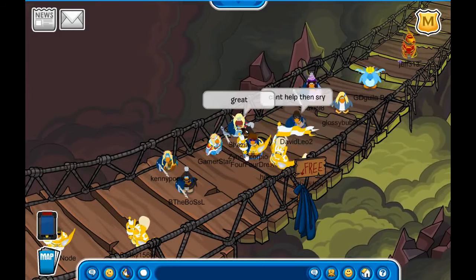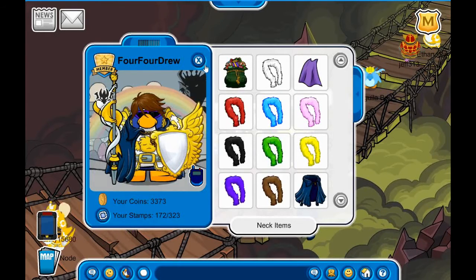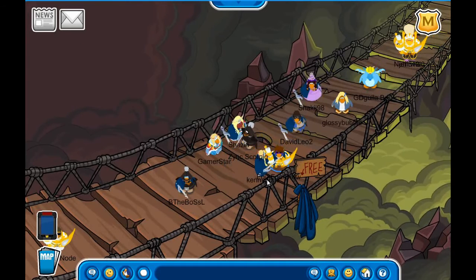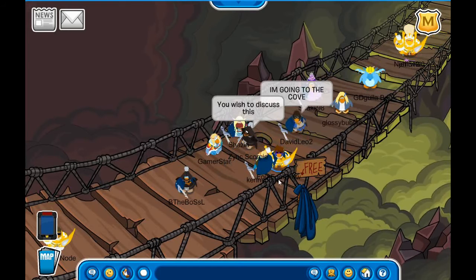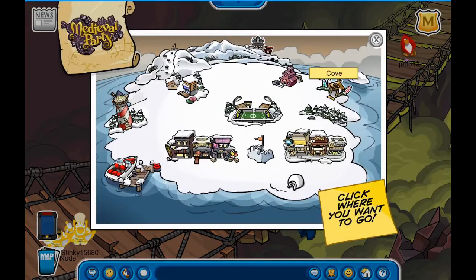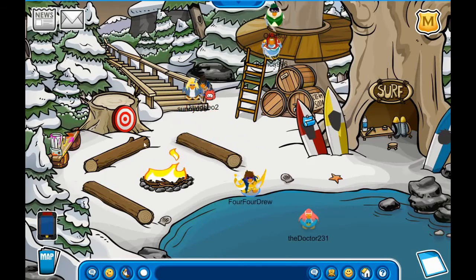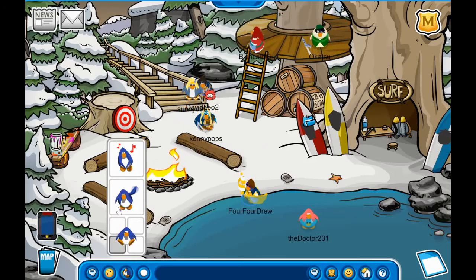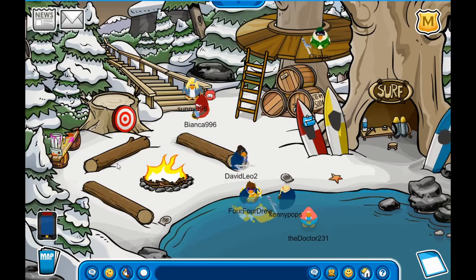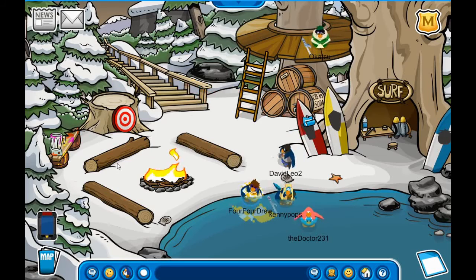When you defeat Scorn you get this background — the last free item. At the end of a long and arduous quest, Drew and Kendall have defeated four dragons, and we're going to the cove to party. If you liked the video remember to leave a like, comment, and subscribe to join the family. We'll see you guys next time — bye!